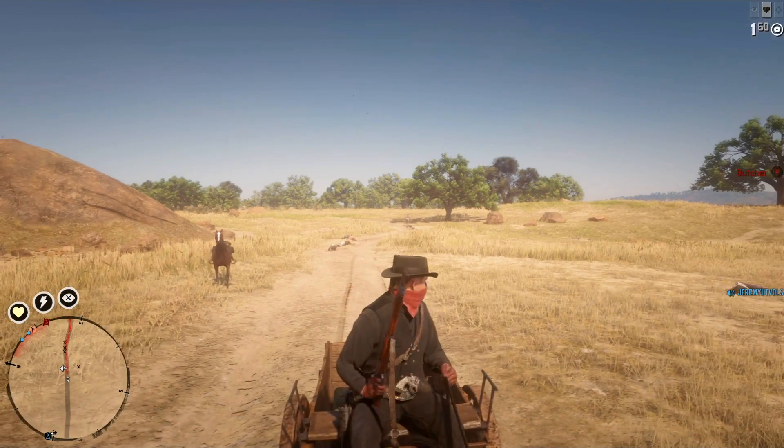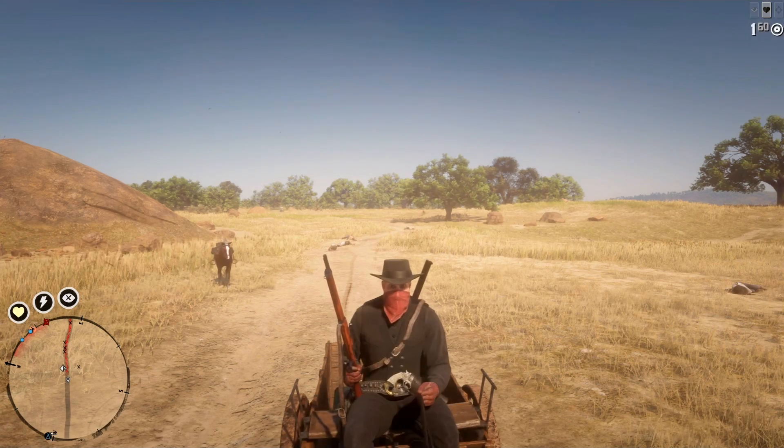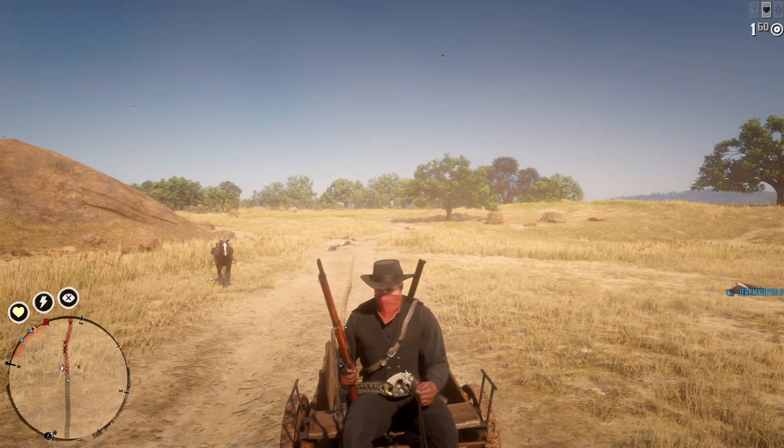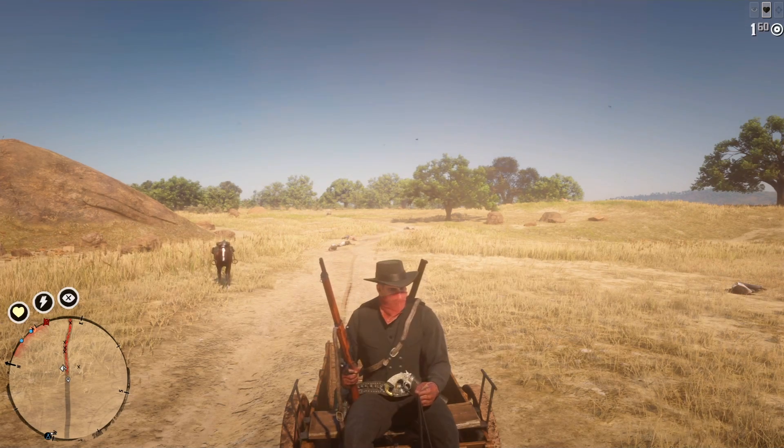Go ahead and run your horse up the hill, get him to go in there, and then do the wagon glitch. It's where you get the wagon to the top of the hill, and it stops, and then you can keep going right through with the wagon. Alright, so let's go ahead and get into it.